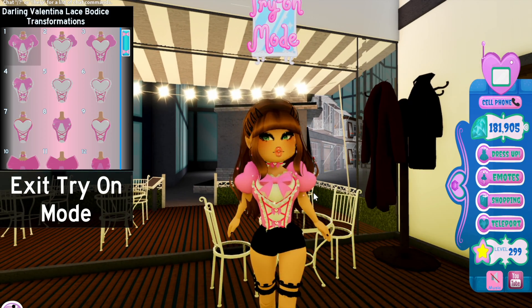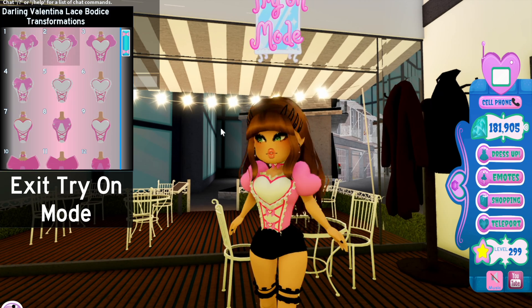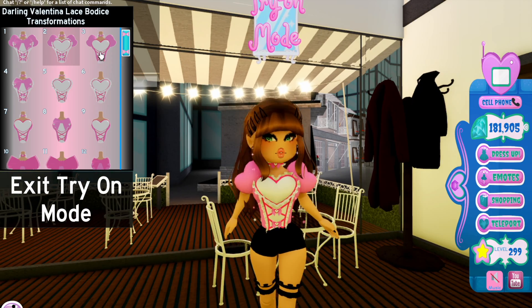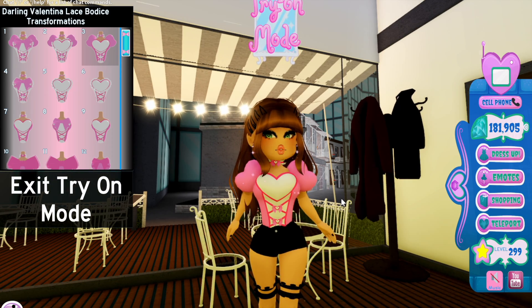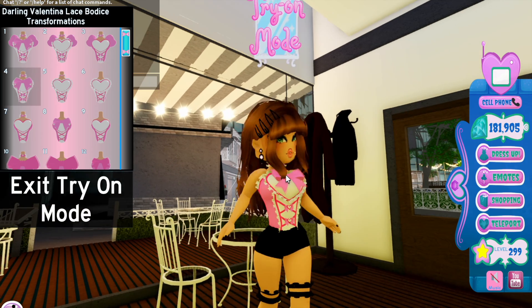I love this rework because honestly, the way the old bodice sat on skirts — the curve on the end kind of hung out and I didn't really like that. Now this first toggle is so cute. Removing the bow is really nice, and then without the detail pops it just has the sleeves — really cute and clean.